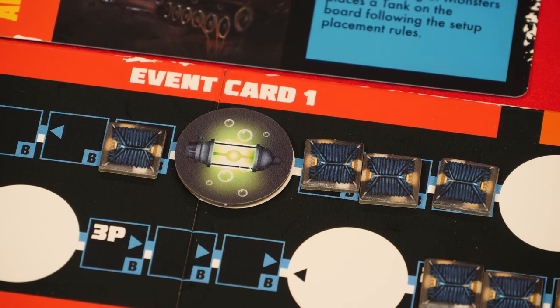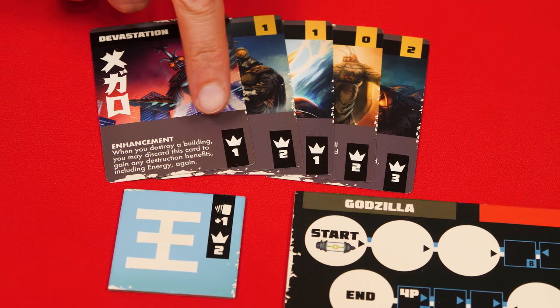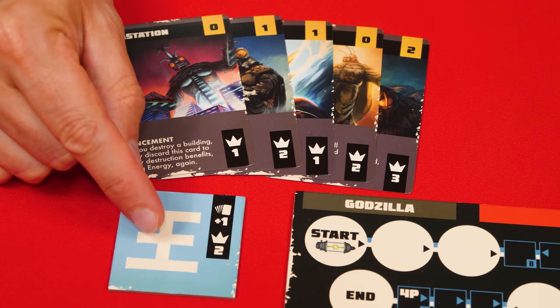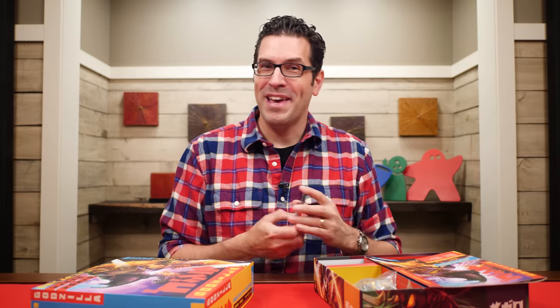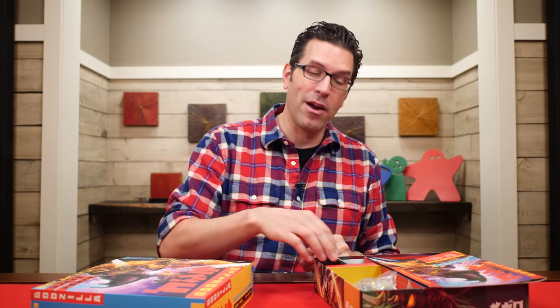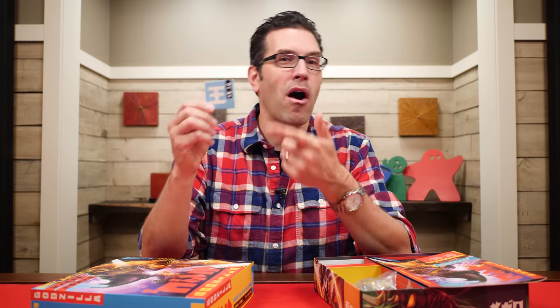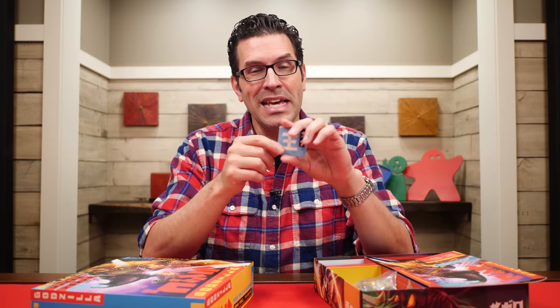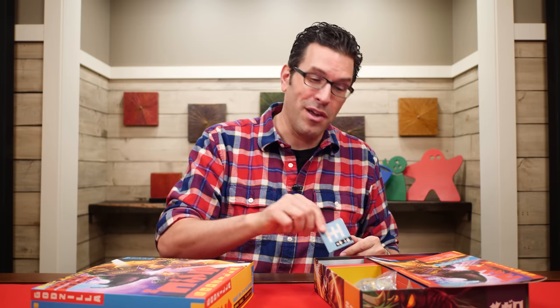When the game ends, each player totals the dominance values on the cards in their trophy pile. The player currently holding the king of monsters token also gets two extra points. The player with the most points wins. In case of a tie, the tied player with the most energy wins. If still tied, the tied player holding the king of the monsters token wins. If none of the tied players have the token, the tied player seated closest to the left of the one holding it wins.